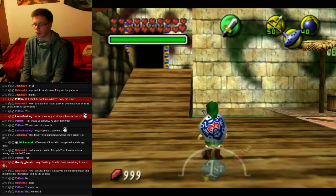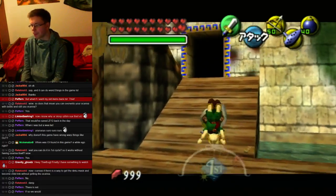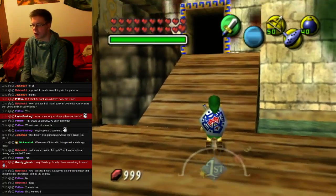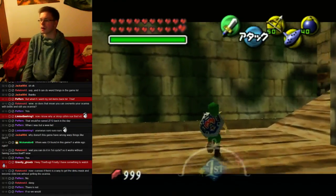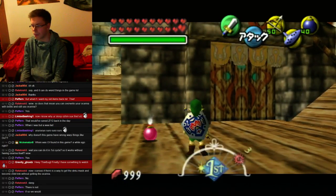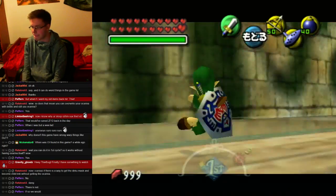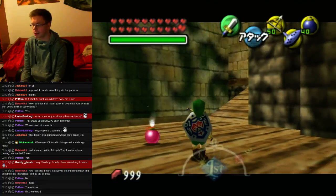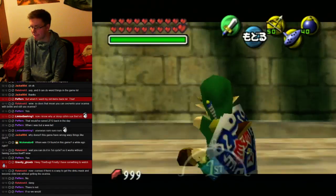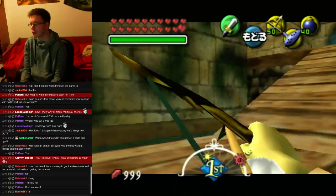These frames are important for the next few tricks: Mega Flipping, Hyper Extended Super Slide, and Weird Shot. Weird Shot is a trick that lets your camera go under the ground. This way I can go through walls, which is really useful, and that's the frame you need the most.